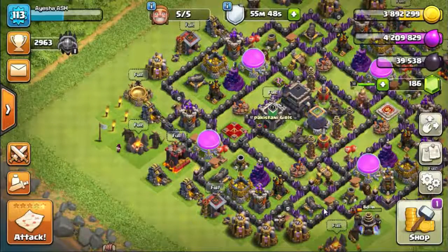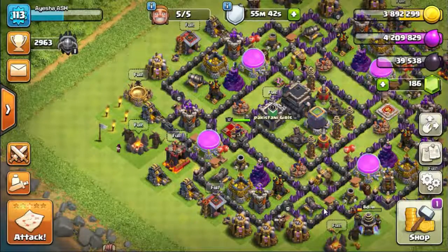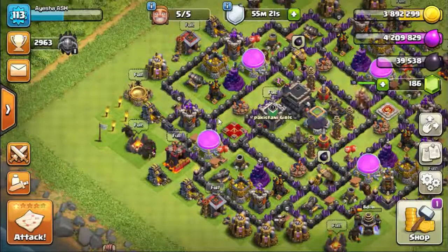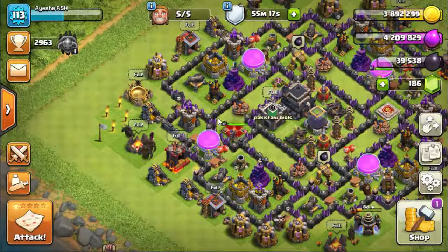Hey guys, welcome to CC House, another Clash of Clans video. Today we are going to attack with all packers — the army has eight max packers at Town Hall level. I know that looks like an insane army in Clash of Clans, but we are going to attack with this army just to test how much damage the packers can do on their own.